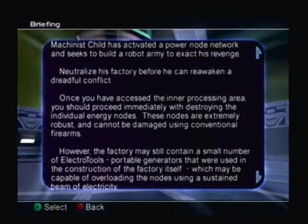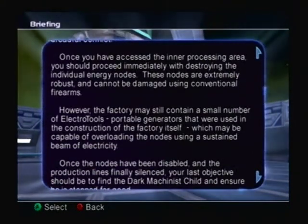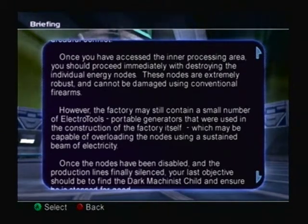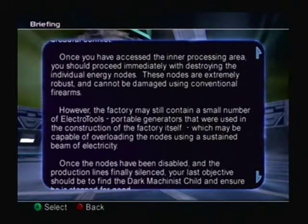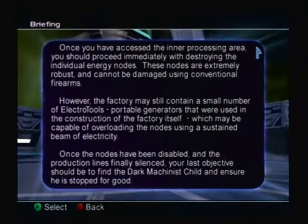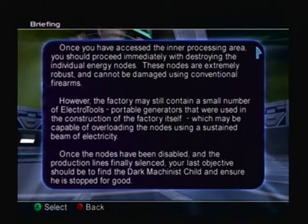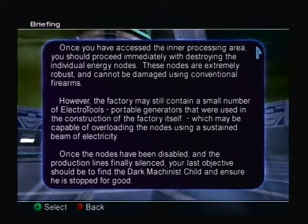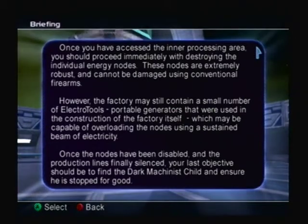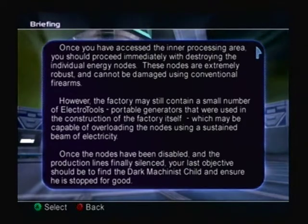Wow, this is long. Neutralize his factory before he can reawaken a dreadful conflict. Once you have accessed the inner processing area, you should proceed immediately with destroying the individual energy nodes. These nodes are extremely robust and cannot be damaged using conventional firearms. However, the factory may still contain a small number of electro tools — which is a weapon — portable generators used in the construction of the factory itself.